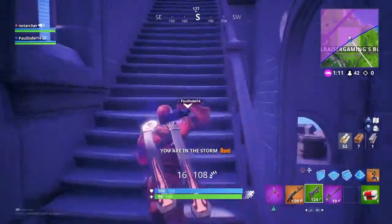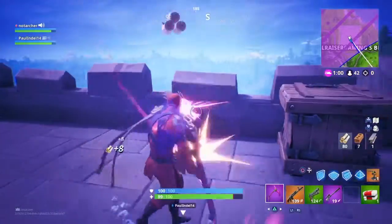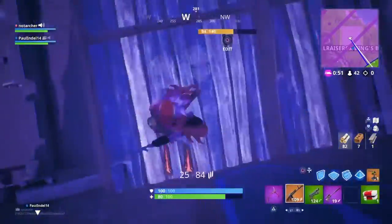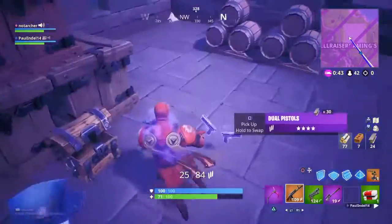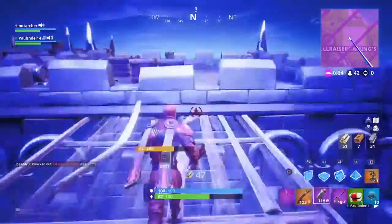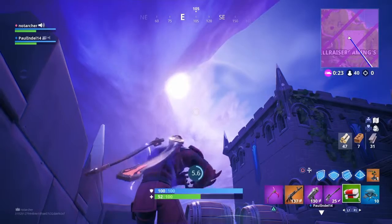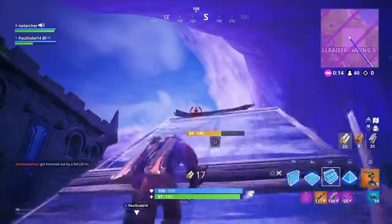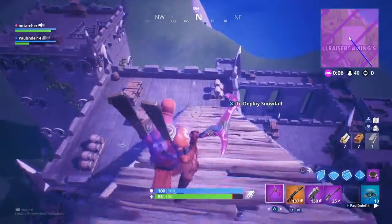The storm's coming — don't worry, we'll be fine. You've got that chug jug remember. I wish the storm wasn't coming because this place is so big — think of all the loot. I got a launch pad so I'll probably just use that. I found some gliders too. I'm probably dead — I'm staying in the storm. I might have to use this chug jug. I used a mounted turret instead of my launch pad — why did I do that?